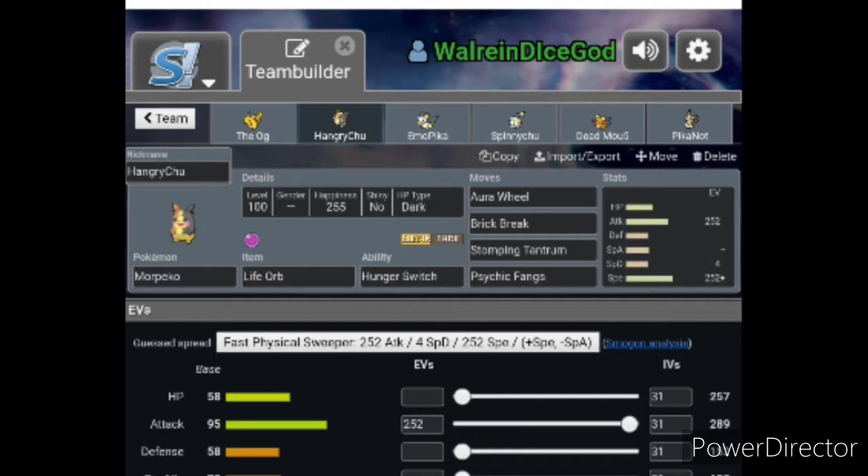Sometimes we'll need two Max Knuckles, but most of the time we'll probably need at least one Max Knuckle to OHKO everything. That's kind of what Morpeko does — he just kills everything. He can also Dynamax first turn against Smeargle, which is really nice. The electric terrain really helps out there.